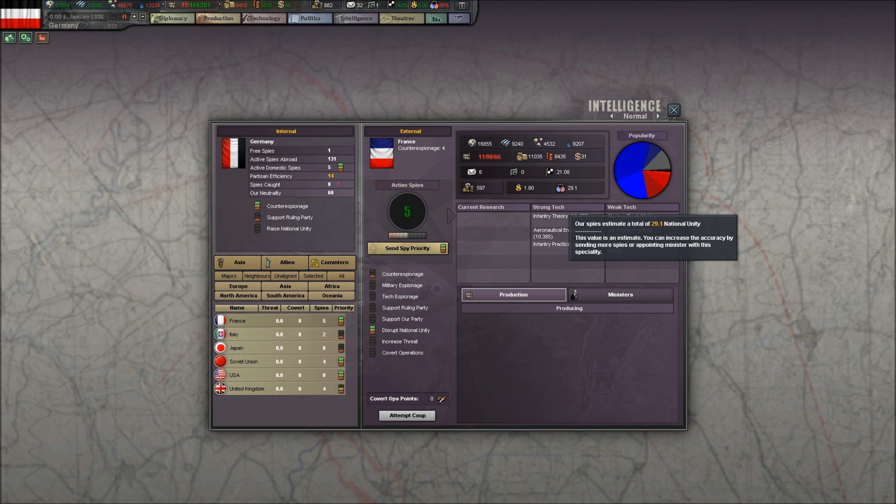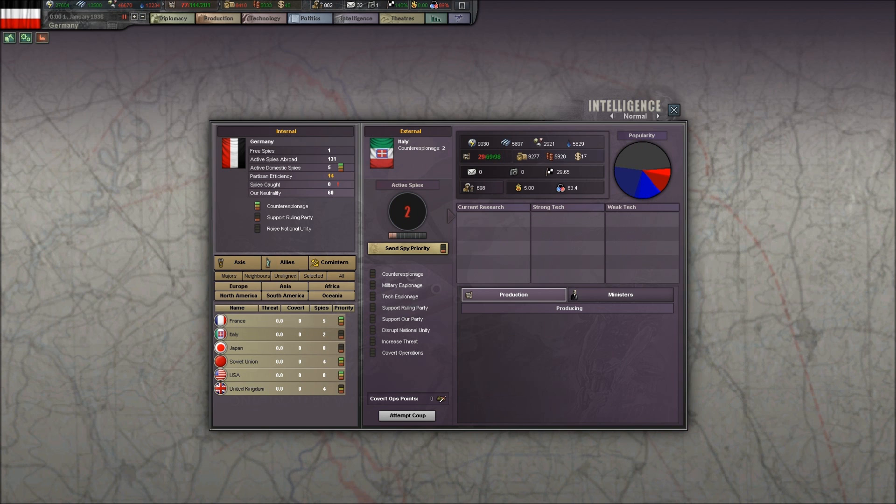So at this point, if their national unity was 100, I'd have to take all 100% of their victory points. But it's estimated at 29.1, so I only have to take 29% of their victory points. I doubt seriously that it's quite this low — I have played France and I doubt it's that low.